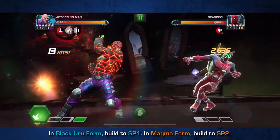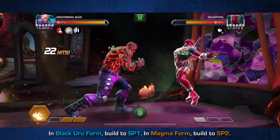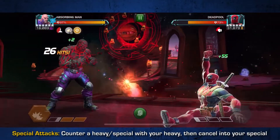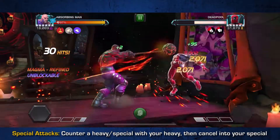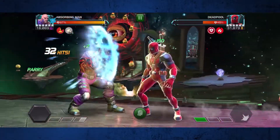This brings us to the second thing that you need to do, which is heavy countering and heavy cancelling. Once you have a special attack ready that matches the form you're in, either bait a heavy or a special and then counter that attack with your heavy and cancel into your special attack after the first hit. Doing this is going to massively increase your crit rate for the entire special attack, and this is where you're going to see some nice damage.